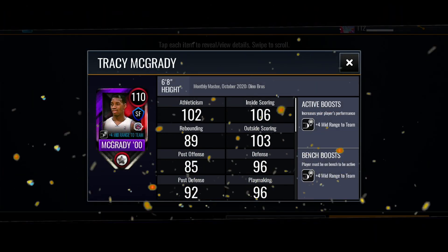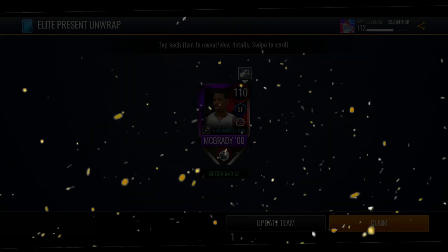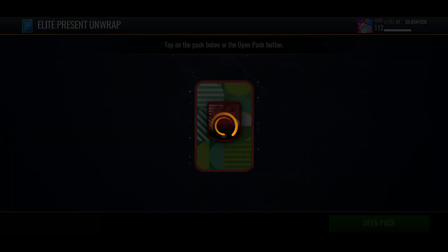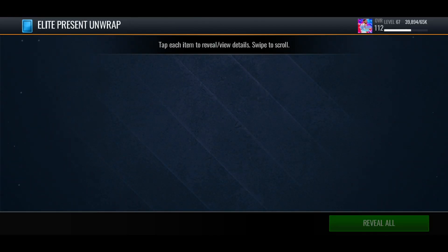We get a 110 Tracy McGrady — no way, that's crazy! These packs are so much better than the gold presents, oh my god. On iLogic's video he didn't get as good pulls as he did with the gold presents, but I seem to be getting much better pulls — that's crazy.